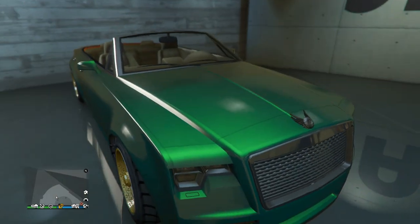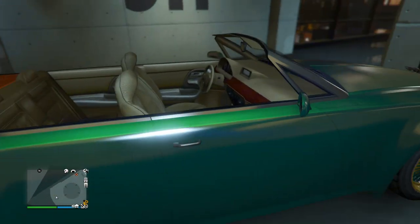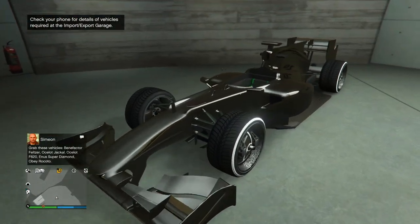Next up we got the Windsor Drop with this very cool modded green paint job. He went with the gold Benny's wheels with the green on them, obviously to match up with the paint job. I like that a lot — another really cool design. Heading up to floor number two now.